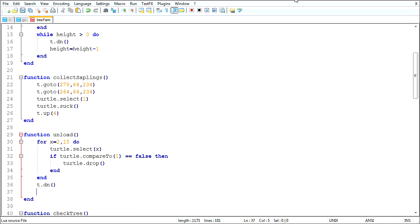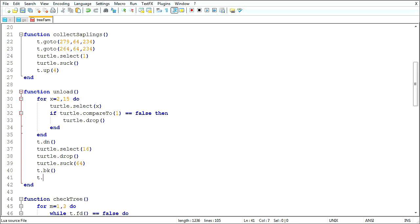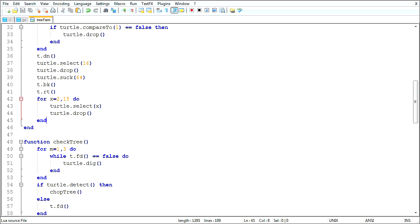We go down one. Select 16. Drop. turtle.suck64 - pull up a whole stack. And then one more thing. I cannot back. I cannot right turn. For x equals 2 to 15, do turtle.selectX, turtle.drop - unload everything that is junk or whatever.